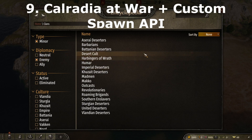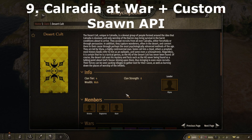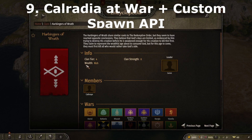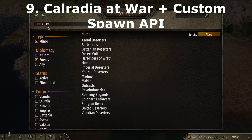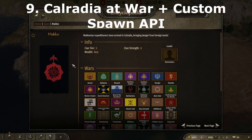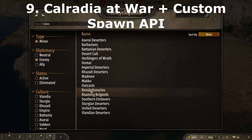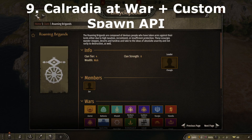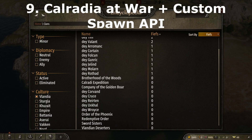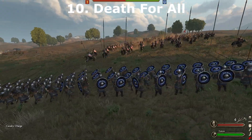Calradia at War adds more hostile entities throughout Calradia, from northern barbarians, southern slavers, robber knights, and foreign invaders. If you're ever tired of slaughtering the same small band of looters a hundred times over, Calradia at War offers a change of pace with tougher bandits and massive armies. It requires the Custom Spawns API mod as a prerequisite, found on the Calradia at War mod page. Sub-mods such as Scum and Villainy or Calradia Factions Enhanced are suitable alternatives, but using them all together creates a highly unstable campaign — it's best to pick one. As this collection adds a ton of new companions, lords, and clans, it is very easy to overwhelm your save file.